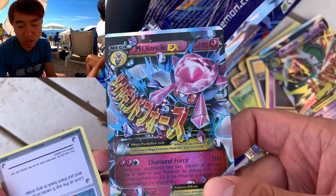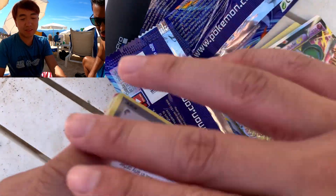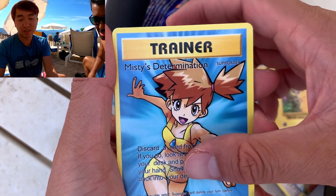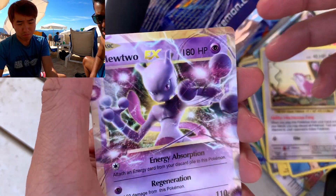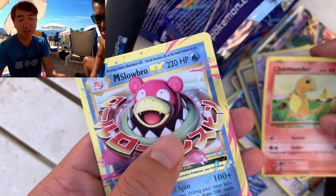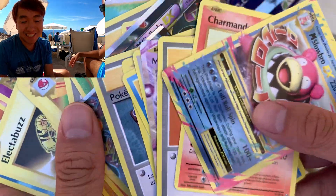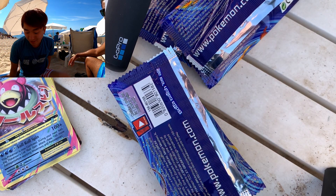Another hit! Destiny EX, Diamond Force, Pokedex, Pikachu, Misty's Determination — more waifu cards. Mewtwo EX, trainer, Charizard, and Slowbro. These are trash cards but it's hilarious! I'm surprised it was all the same set — these are all Evolution cards.